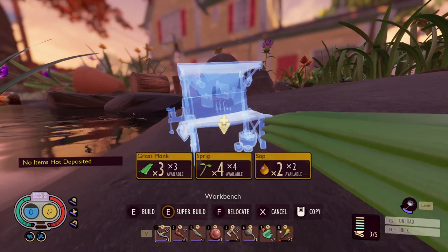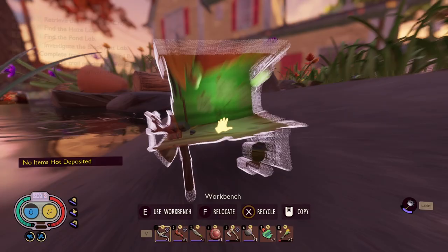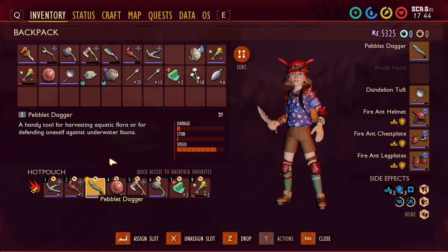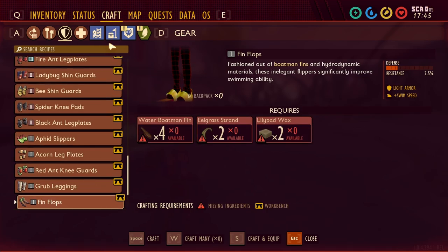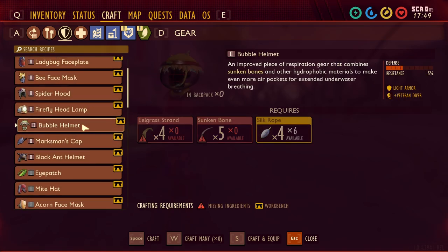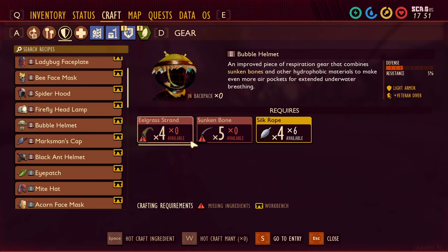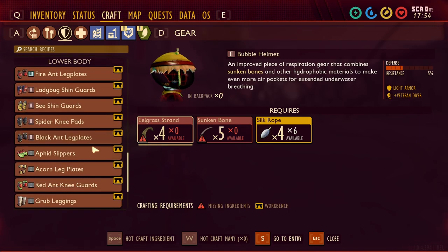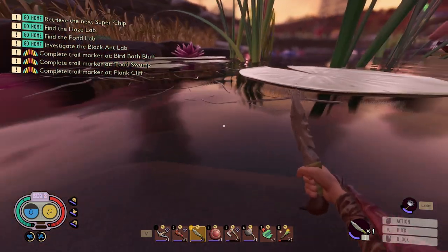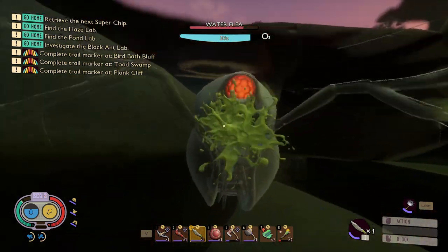Okay so we're gonna start off by just building this one. We also have the underwater dagger - there we go. The stuff I'd like to get first is gonna be some eelgrass strand, a little pad of wax, and then the bubble helmet - very easy. Just get a bunch of sunken bone, some eelgrass strand, and we have it. We're gonna be the veteran diver and able to be underwater for a very long time.